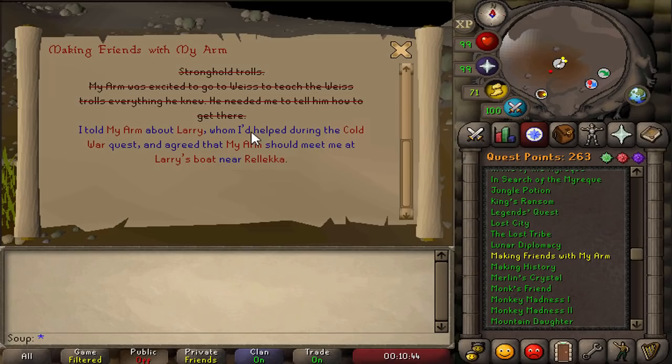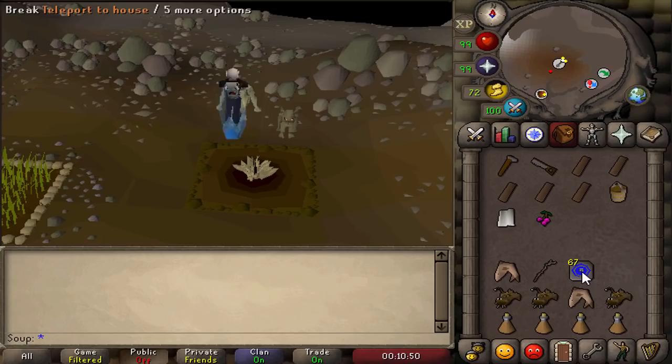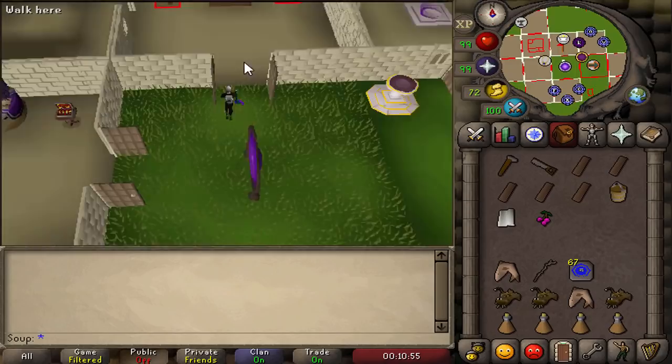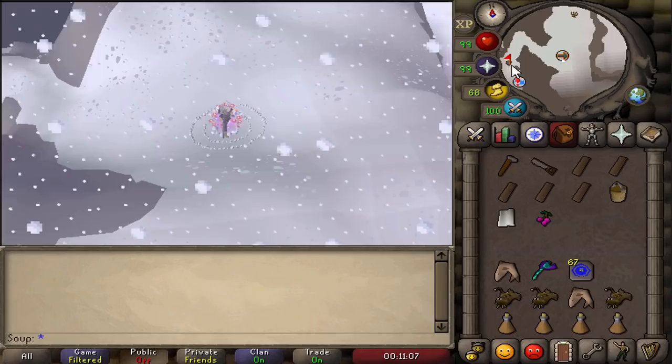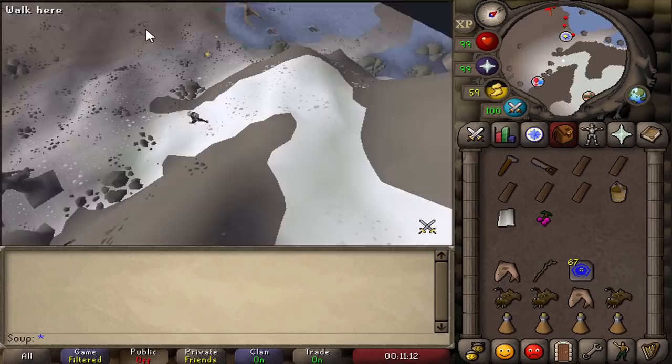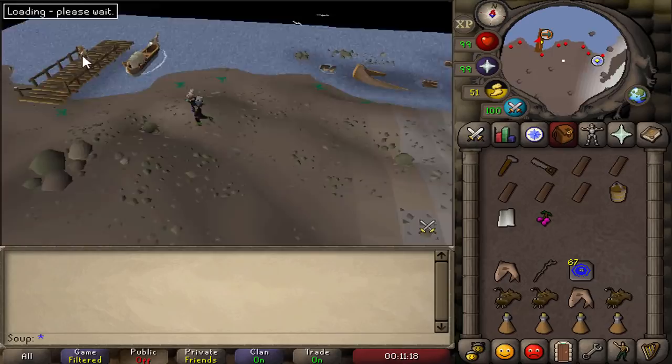Teleport to your house where you have a fairy ring, or get to your closest fairy ring and take teleport code DKS — that's the closest point to reach Larry. Once you're there, run west down the snowy mountain. Larry is still up here in the same spot as after the Cold War quest. Go talk to him.